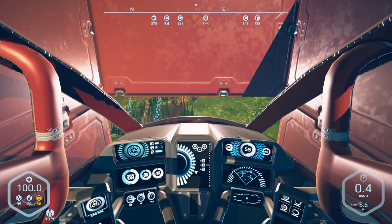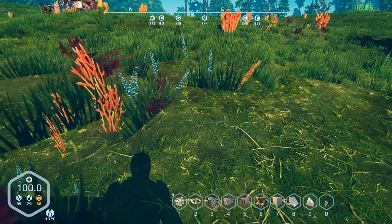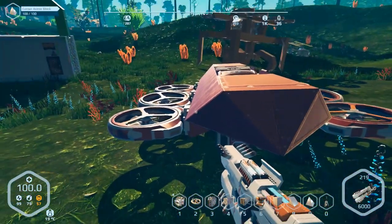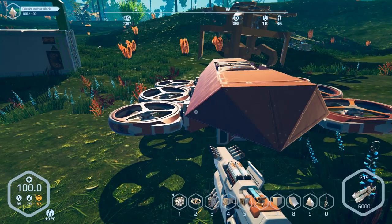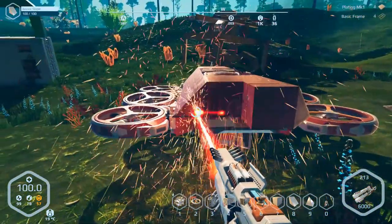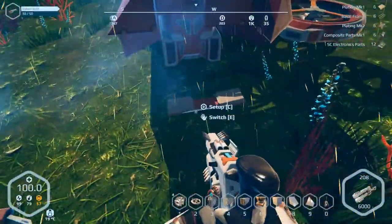Unfortunately I don't have very many supplies. Let me shut this thing off - it likes to fly on its own. I'll take this one apart. I have enough for like two air blades. That's the wrong button. Good thing it's blueprinted.